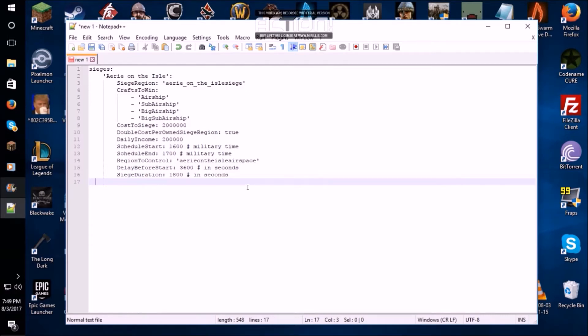Once you have your one example region from the file — from the example Dropbox link — you have to change three things for your own region to be able to work. One would be the listing of it. Our example region here is Cancun. Then, the siege region name — again, replace this with Cancun. Lastly, region to control — and again, Cancun. And voila!